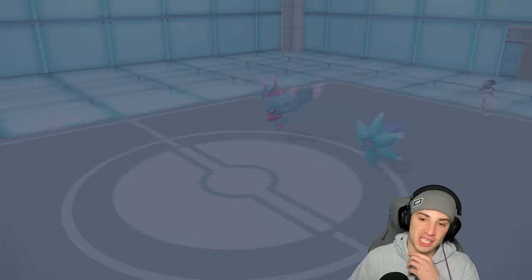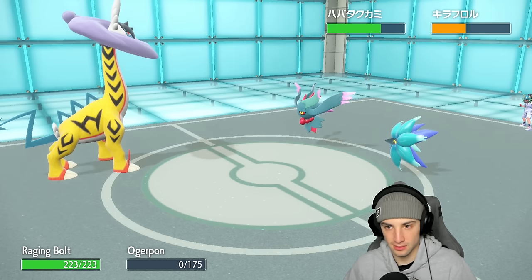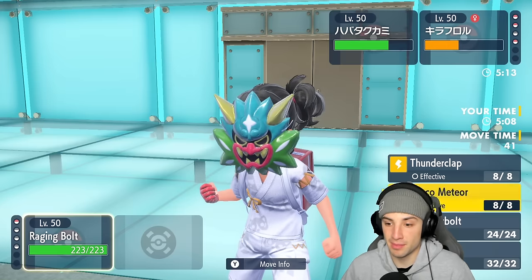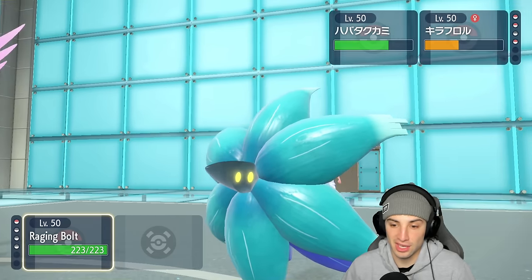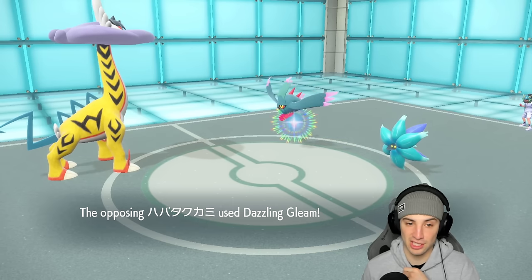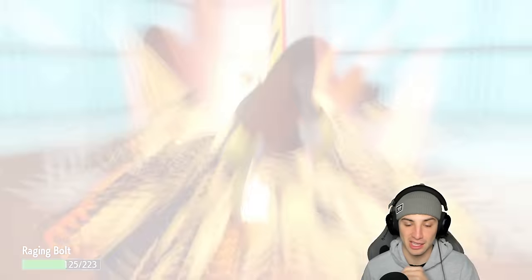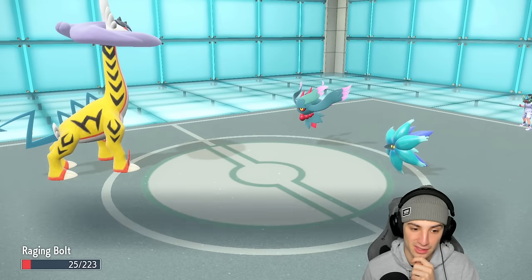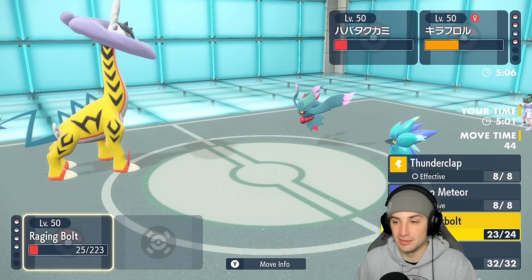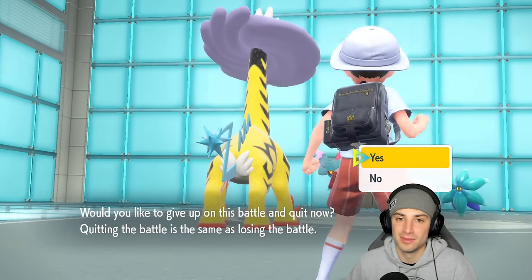Thunderclap's not bad but I'd rather try to pick up a KO. I go into this slot looking to drop a Thunderbolt. But yeah, I lose this one - I have an Assault Vest but this thing's plus one and has a Ground move. I'm dead. Thunderbolt doesn't even KO and now we're in a 3v1 situation. Raging Bolt cannot compete. We're 1-1 for today's video - let's hop to our third match and look for that winning record.